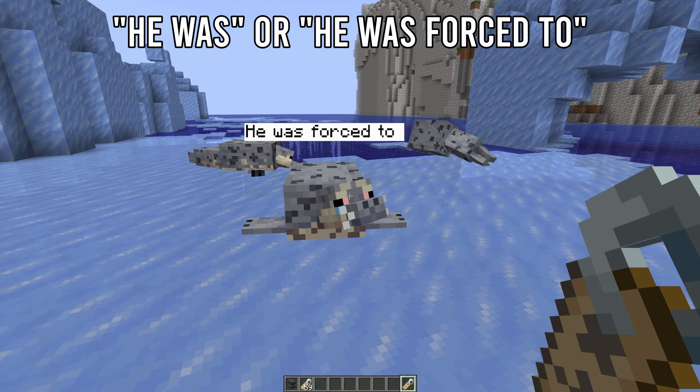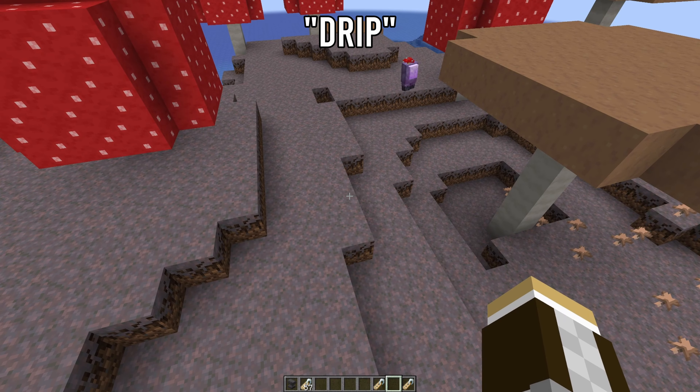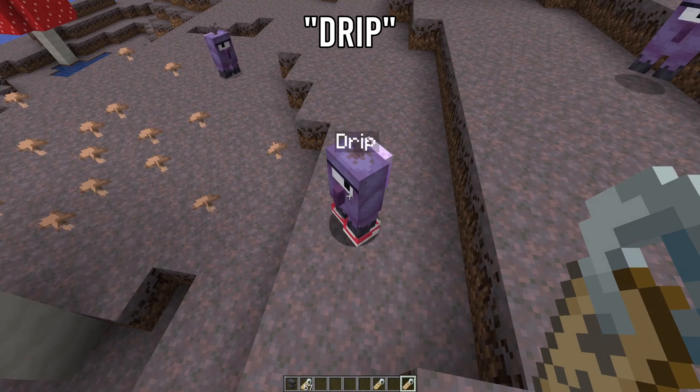If making seals cry is your thing, naming one 'He Was' or 'He Was Forced To' will give it a crying face from that popular meme. If you name an Among Us mob 'Drip' it will get the fresh shoes to resemble the Among Us drip meme.